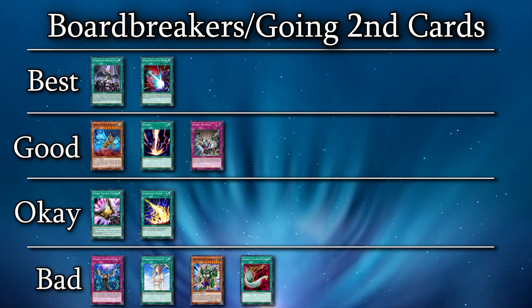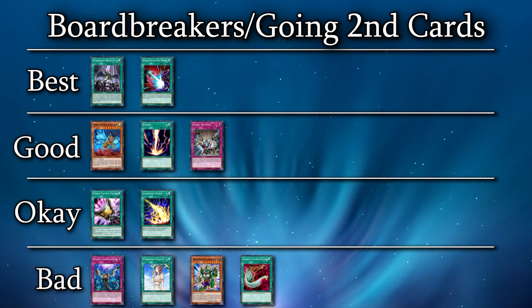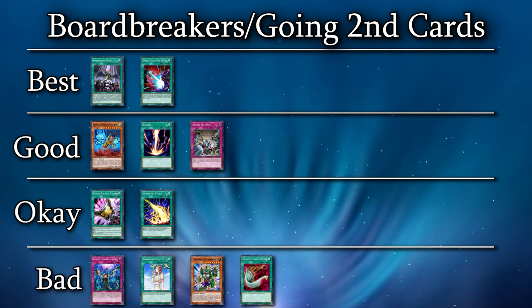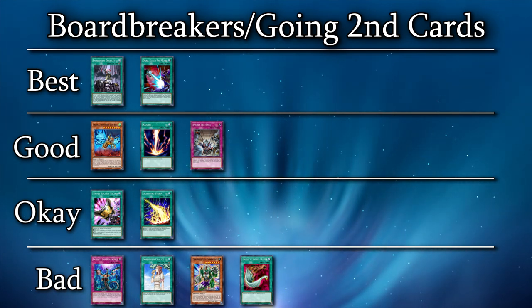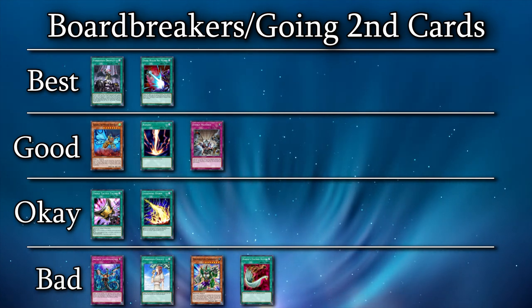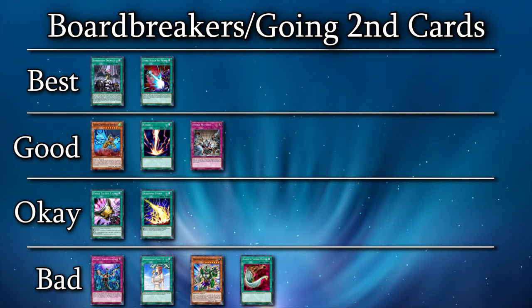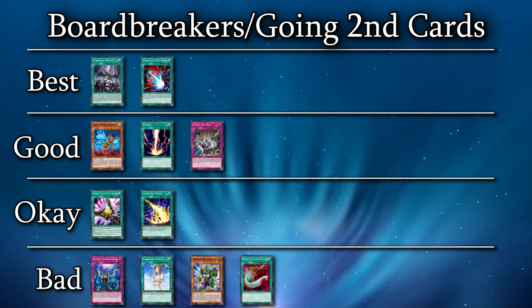Here is a chart of how good I think certain board breakers are against Tri-Brigade Leerlisk. Notably, Forbidden Droplet doesn't target, so you're able to get past Samorgh's targeting protection with it. Stuff like Lightning Storm is generally really bad unless you have something else to pair with it. One last note: if your deck is playing Kaijus, I would recommend making Gadarla your highest priority Kaiju to add to your deck. Since the Barrier Statue prevents special summoning anything that isn't a Wind monster, any other Kaiju is really bad into a Tri-Brigade Leerlisk board. This is also going to be good considering Floowandereeze is coming up, which will also be having this annoying statue pop up in a lot of their boards.